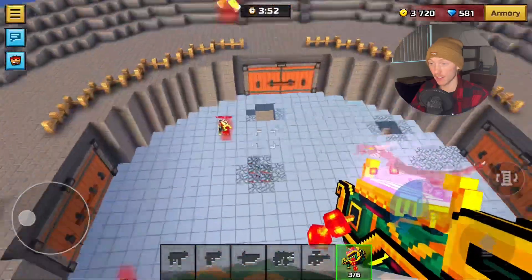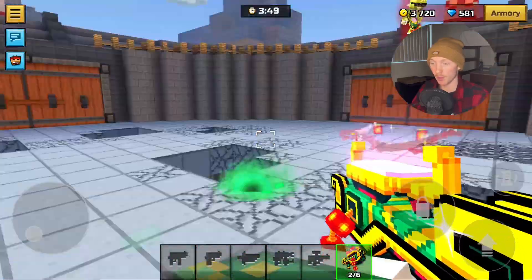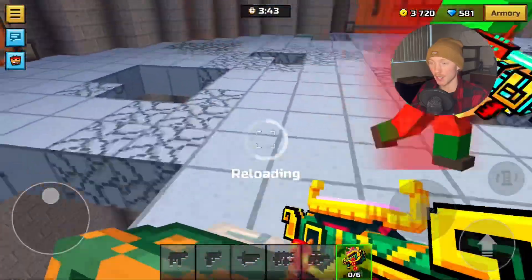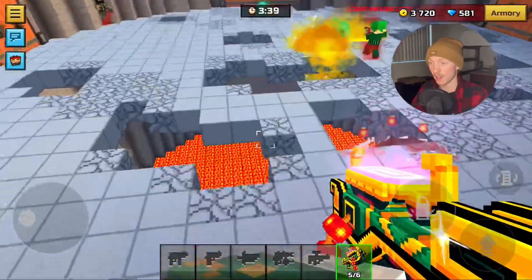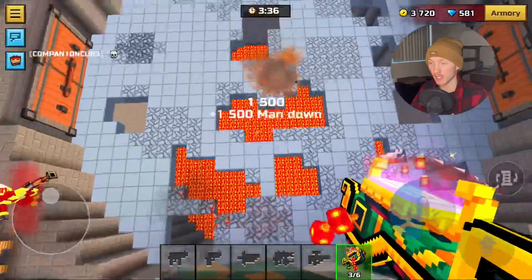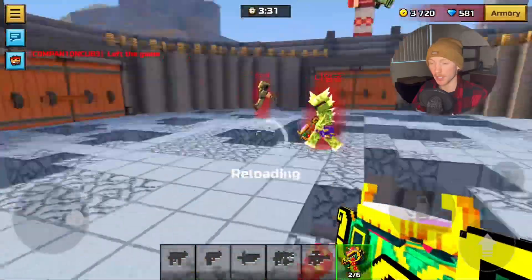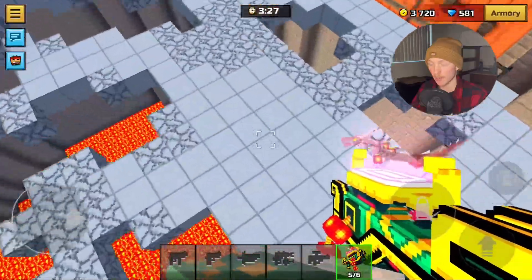The super rocket jump actually works on this — that is definitely a super rocket jump! That might actually be really good for this game mode because you have the height advantage. Honestly, this weapon is probably going to be pretty good — look at how many tiles it kills at one time. This is probably going to be really good.